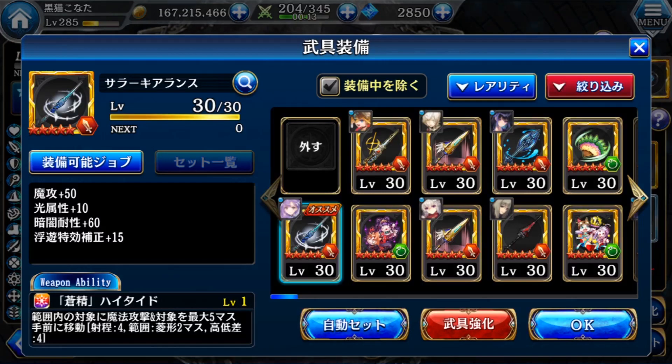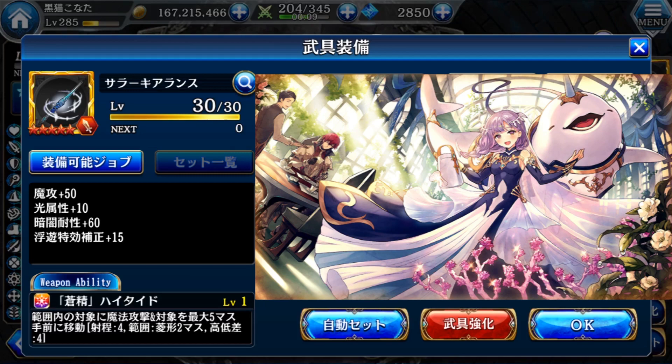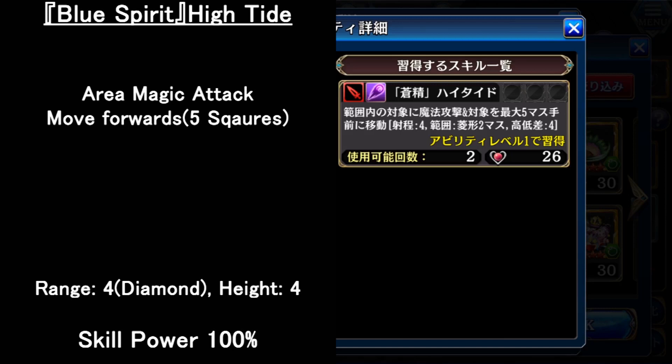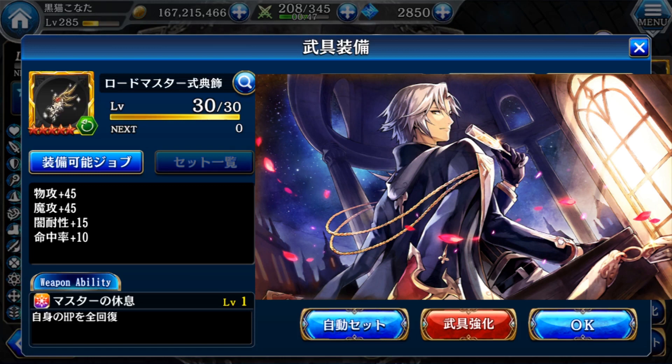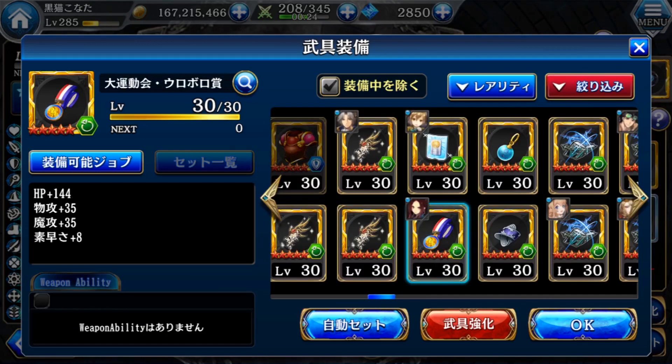For the gear, her weapon is from her mementos — it increases magic attack and light attack, plus blind resistance and strong versus flying units. The weapon ability is an area magic attack that moves the opponent 5 squares in front of her, mainly to move enemies into the debuff panel before using her force skill for maximum damage. If you don't have this weapon, you can use the accessory from the Zion Demeter mementos — it increases magic attack, dark resistance, and accuracy, and the weapon ability fully recovers her HP. As a free alternative, the accessory from the Theona Olympic quest also increases magic attack, speed, and HP.